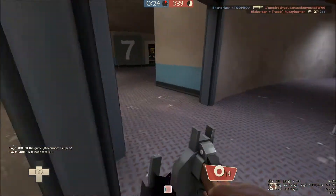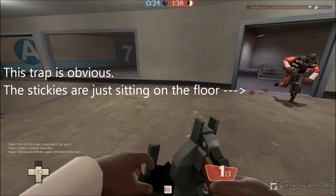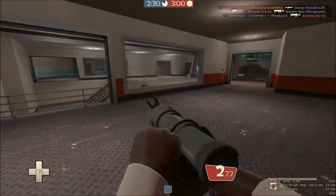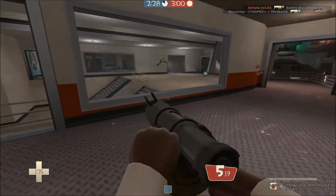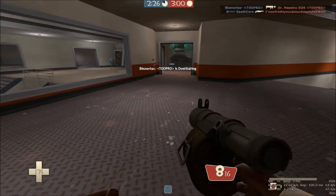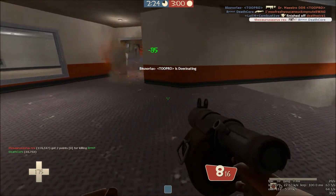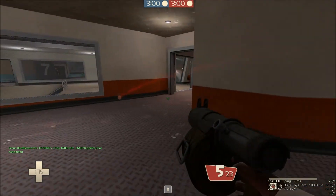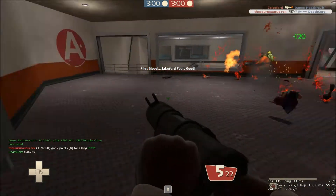Laying traps is of course the most obvious use, but obvious traps are obvious. Try setting stickies in hard to see places. Don't give your opponent a chance to discover the trap before it's too late for him. Put stickies on walls, ceilings, or floors around blind corners. If you see an opponent coming, set up a trap quickly in a hard to see place — you'll likely get the kill.